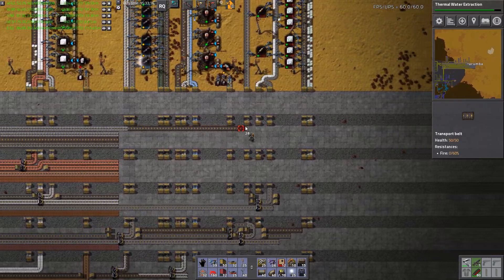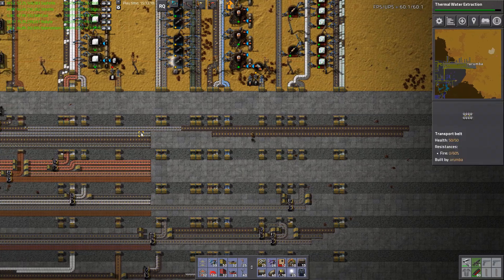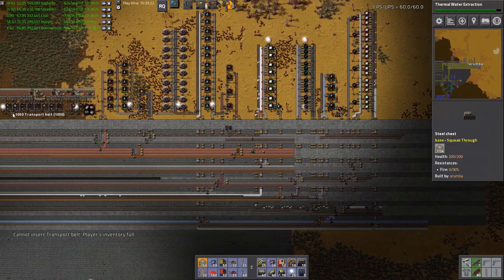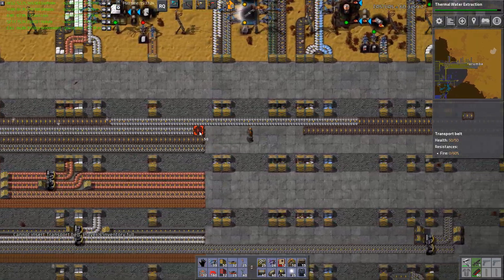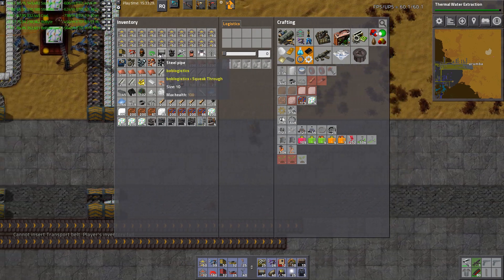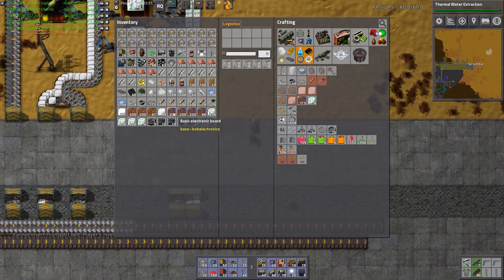Even though we still have this really bad iron production situation right now, before we dive into trying to make more, I want robots so that I can move stuff around. We already have a robo port in my inventory - that's handy.